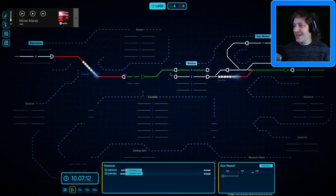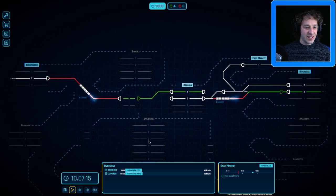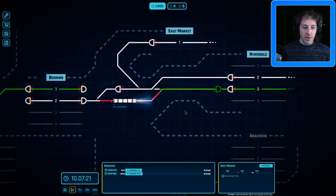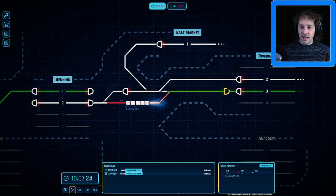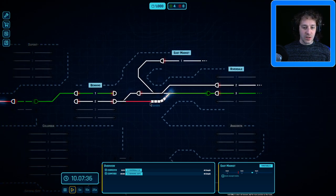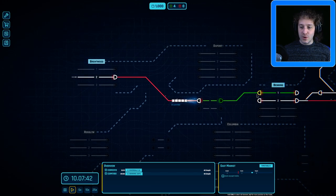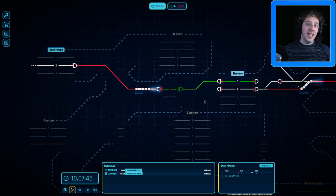We've been listening to Move Mania apparently as I adjust my volume in my headset. This is the current situation — we've got a number of trains on what I'm going to call this eastern branch between Benning and Rivendale. East Market creeps in every now and then and it's working out okay. Last time towards the end of the episode we tried to get a Brentwood to Benning service going and in the end I got it right, but we've got no money now — just a thousand monies.